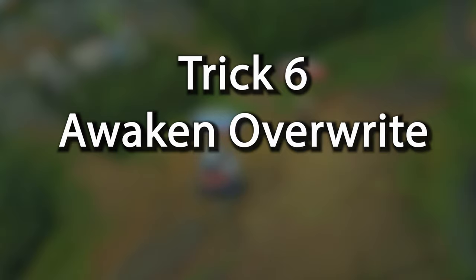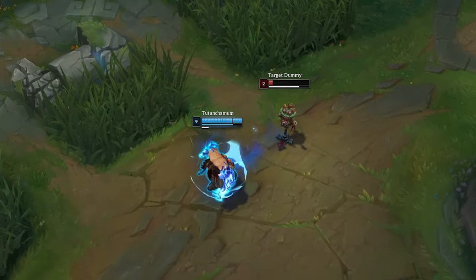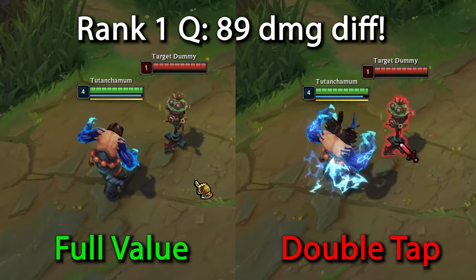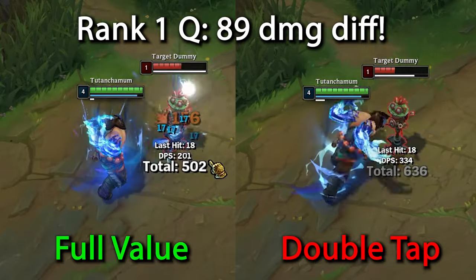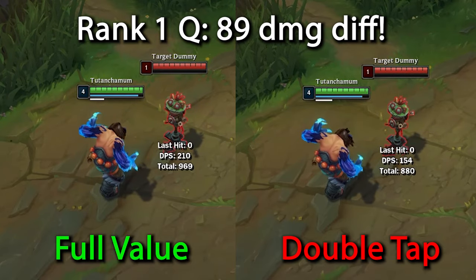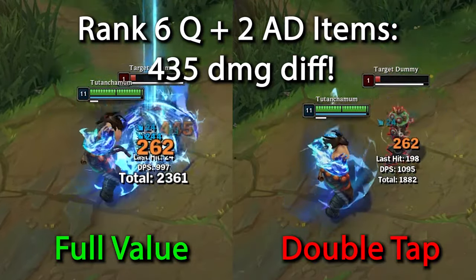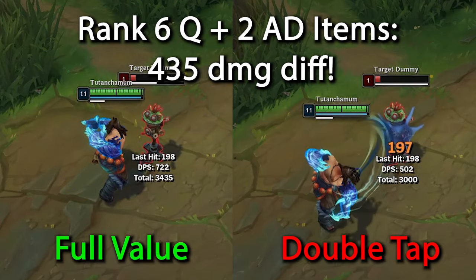Awaken Override — a lot of new Udyr players double tap an ability to use their awakened as fast as possible. However, if you double tap into an awakened stance, you will lose the value of the first cast. That damage can make the difference between an enemy escaping or dying, so make the most out of your abilities. Especially in late-game fights where your awakened ability is on a much lower cooldown, this overwritten damage you are missing really starts piling on.